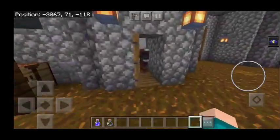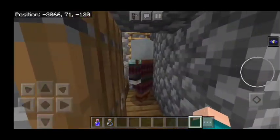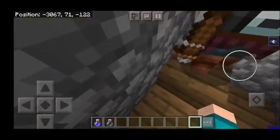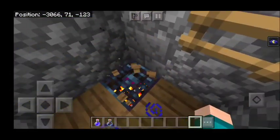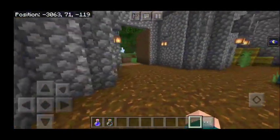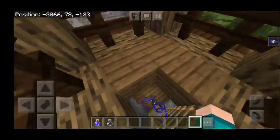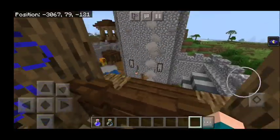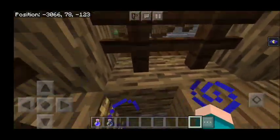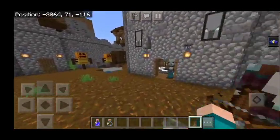If you don't trust me, feel free to download this add-on for yourself. There are a bunch of stands over here, which is pretty cool. Let's go up these towers. Underneath here, it is just a slab and underneath that slab — it's illagers. I remember now: the name of these castles is Pillager Castles. And here we have a watchtower, which is very cool, with a bunch of little scarecrows everywhere.